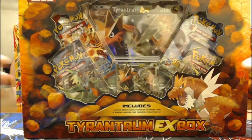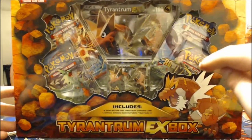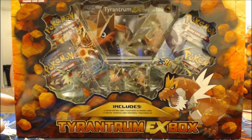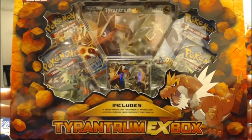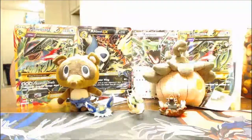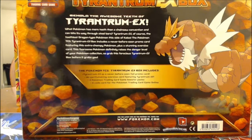Let's get right into this. I'll be opening both boxes. This is the Tyrantrum EX box — it comes with a never-before-seen Tyrantrum EX promo card, which is actually decent with Bronzong and Double Dragon Energy. It also comes with the mega card, a Roaring Skies pack, a Primal Clash pack, two Ancient Origins packs, and a code card for Pokémon TCG Online.